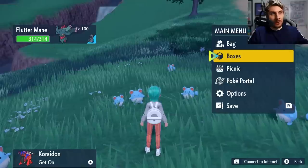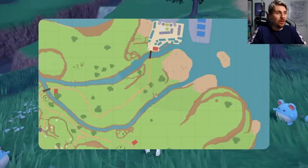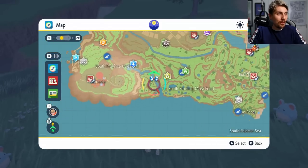So although it is not as easy as the Applin method where you can just literally sit and do nothing, it is a pretty easy method to do. What we're going to have to do is head down to Alfornada Town, which is in this area of your game.